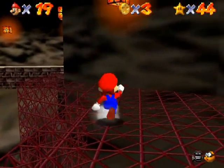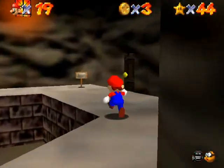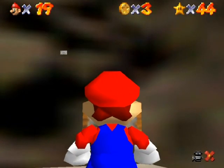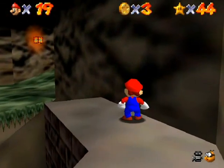There are swoopers in this cavern as well. Just jump on them like bats or punch them — jump on them like you would in other Mario games. This isn't the path I want to take but I'm just reading the signs as I go.